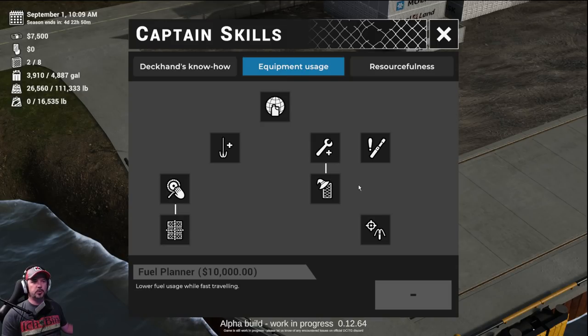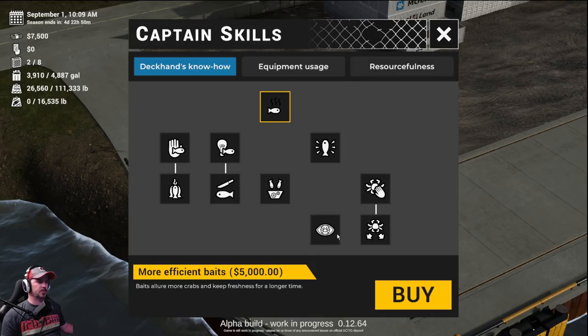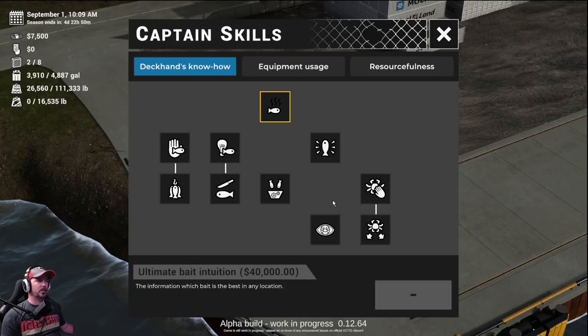Equipment usage — exactly what it says. Power Wizard: automatic withdrawal of the bait, inserting the bait, and opening and closing the pot — all in one, boom, just like that. That's a $30,000 upgrade. Quick Hands: fast rolling up the hooks. Emergency Hold: ability to arrange the pots on deck and make limited additional holding space — useful in case of catch overflow. Also, more efficient baits — crabs keep freshness for a longer time, because baits will go bad and you'll have to get new stuff.